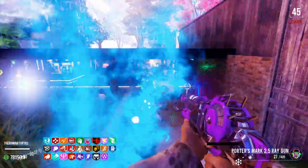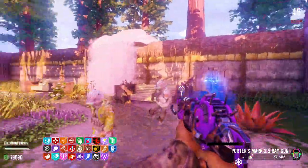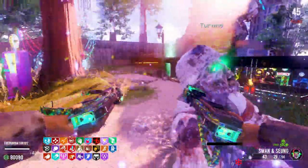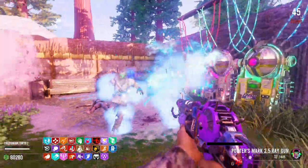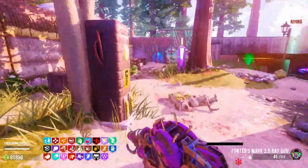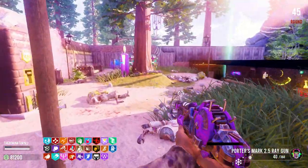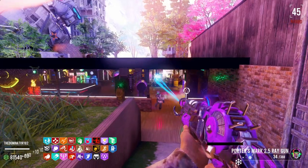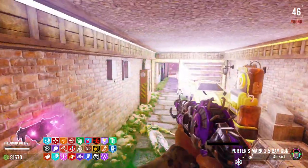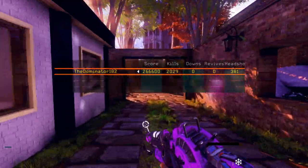Look at this — it's like an automatic Ray Gun. I can't tell if there's bullet penetration or not. I don't think it is bullet penetration, but it is automatic so that's nice. There's more zombies — they're just being slow. Okay, that is the end of the round. We're gonna end this. Round 46!